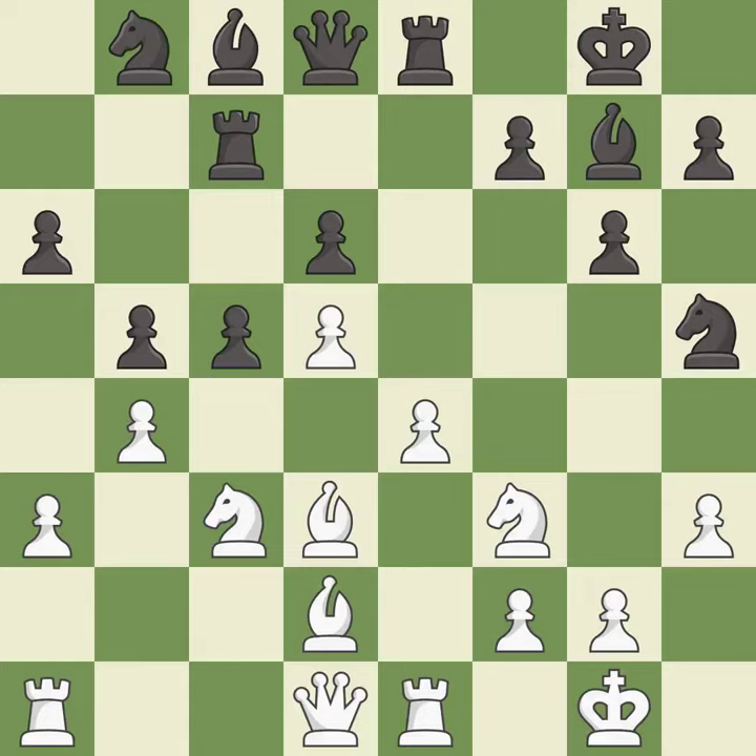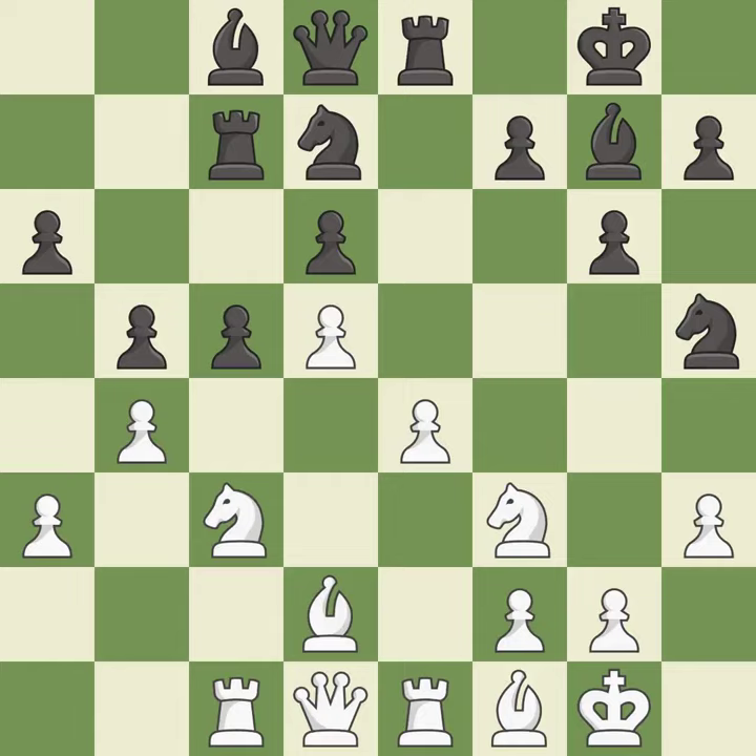This ignores an opportunity to develop a knight off its starting square. This permits the opponent to win a tempo by threatening a queen — it is a mistake. This activates a rook by developing it off of its starting square. This prevents the opponent from being able to win material. It is good. This activates a knight by developing it off of its starting square — it is best. This misses an opportunity to win a tempo by threatening a queen — it is a mistake.